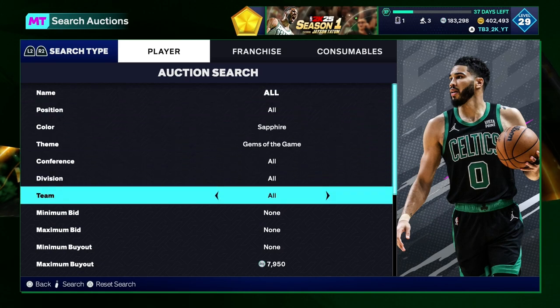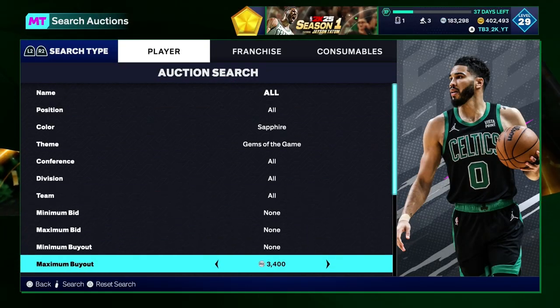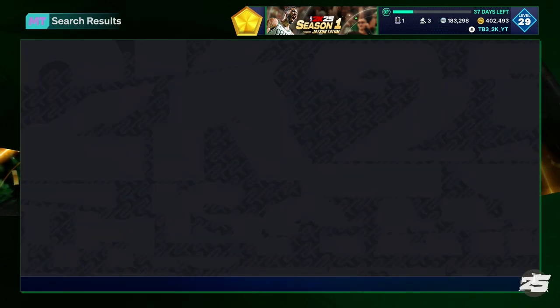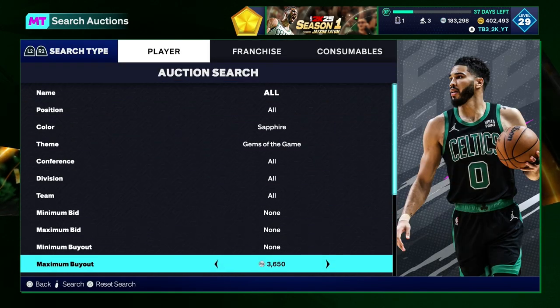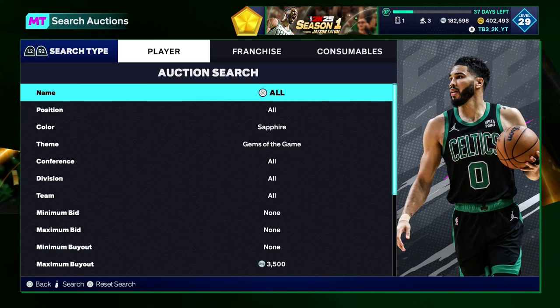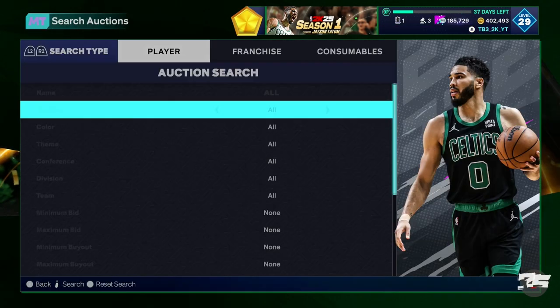Speaking of Sapphires, you can do gems — gem of the game. Before these packs came out, they were like the best cheap filter in the game. Gems have been the best way to make MT if you're going to snipe since the game came out. You see these guys go for like 3,500 — some go for more, some go for less. Every card you get on this filter, make sure you check the price. I used this filter and got a Sapphire for 700 MT — a pretty decent snipe, about 2,000 profit on the card. You can see right here there's George Lynch — pretty nice profit.